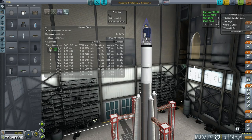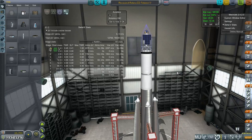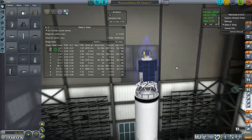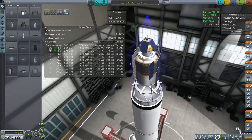Hello everyone, welcome back to my Realism Overhaul series in Kerbal Space Program 0.90 Beta. In this episode, I am going to retry the Rincewind mission to land a probe on the surface of the moon. This is a high tension mission and I failed the last time by a very thin margin.